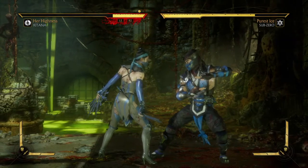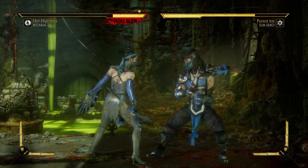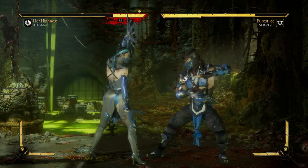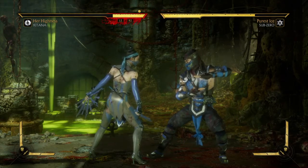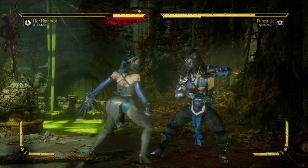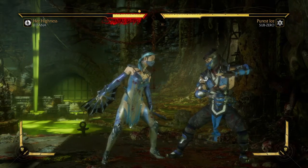The fourth thing you need to do is: Katana will stagger the opponent and leave them in the air until she hits the ground, then you need to press 1-2 — a two-hit combo. That's square, triangle on PlayStation or X, Y on Xbox.